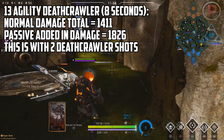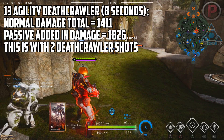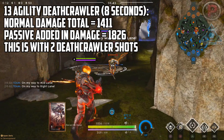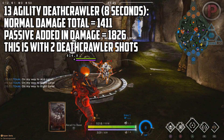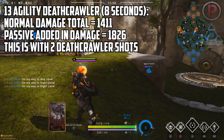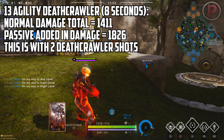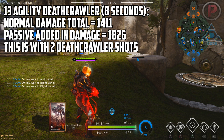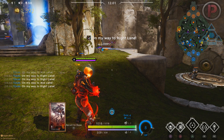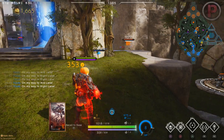The changes to the damage with the level 4 passive are 500 damage with Deathcrawler and 140 normal. The passive at level 4 has a cooldown of 2 seconds. So the first Deathcrawler shot uses the passive, and every 2 seconds the next shot does the extra damage. After working that out, the damage instead would be 1826, with both Deathcrawler shots and 3 normal attacks having the extra bonus from the passive, triggered 5 times in the 8 seconds.